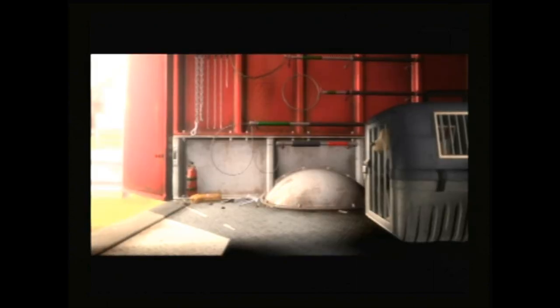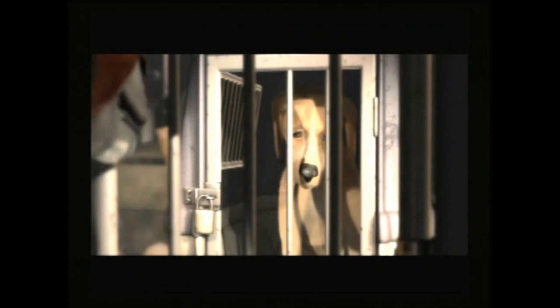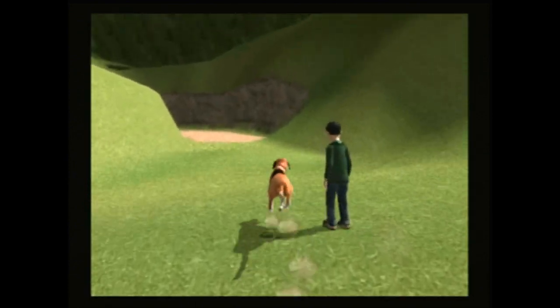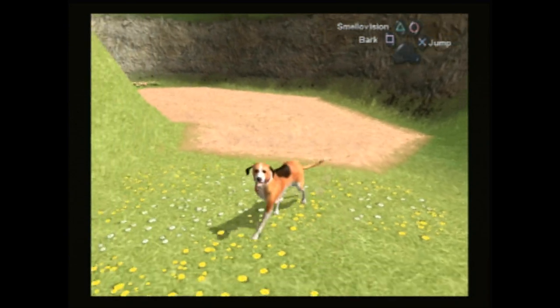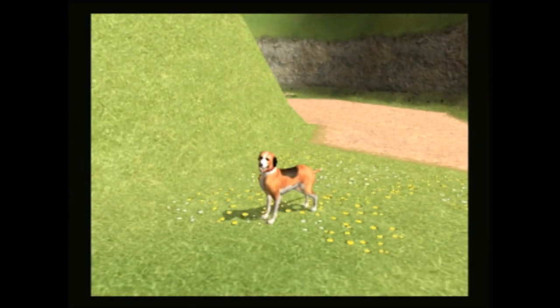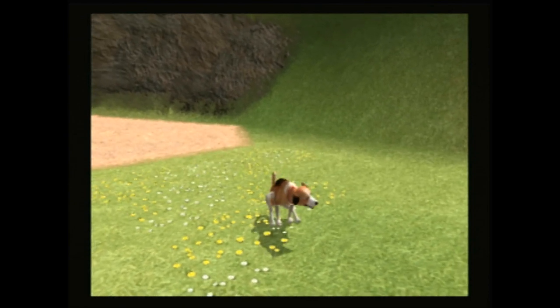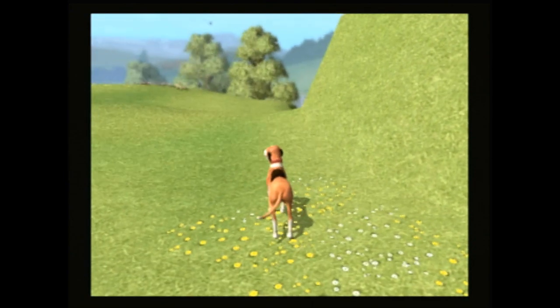What do we have here? This is Dog's Life for the PS2. Released in 2004 by Frontier Games, you play as Jake, an American foxhound who is just the most ambitious little doggy ever. His girlfriend Daisy is dog-napped, and Jake is out to save her. You go out into the open world and solve missions given to you by the people around you.